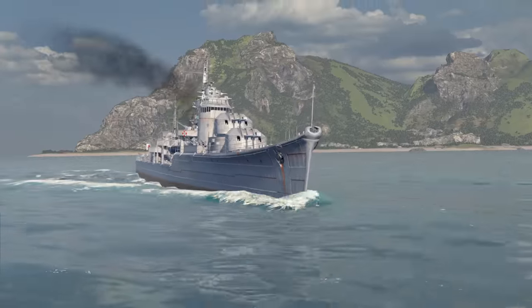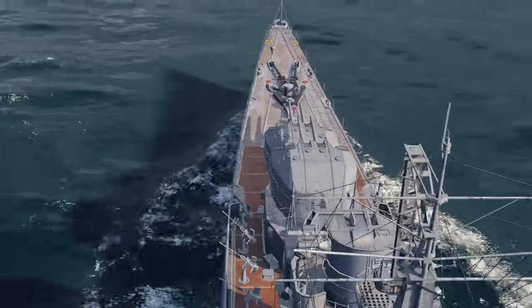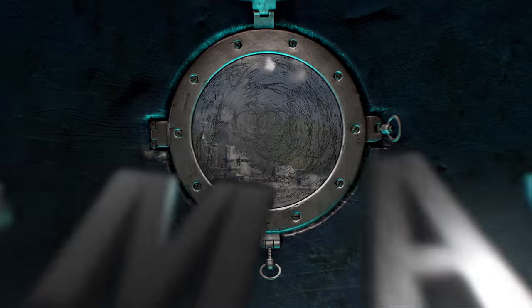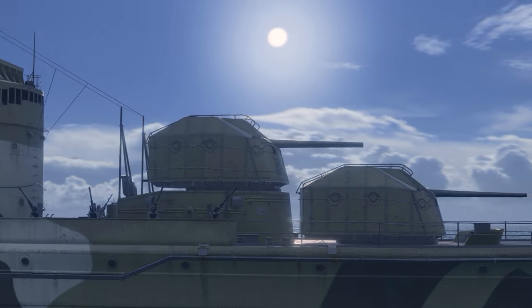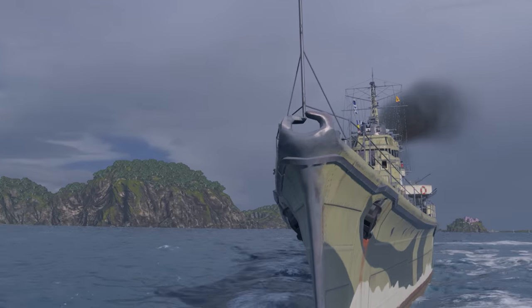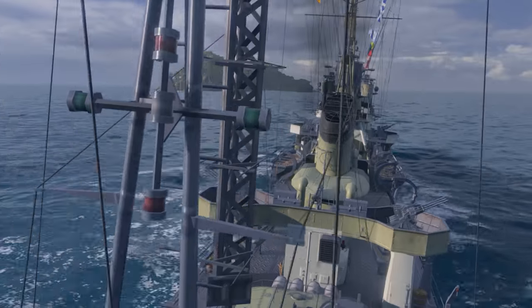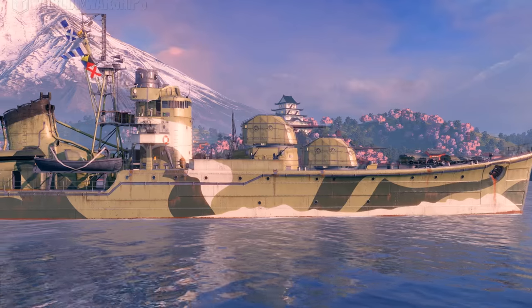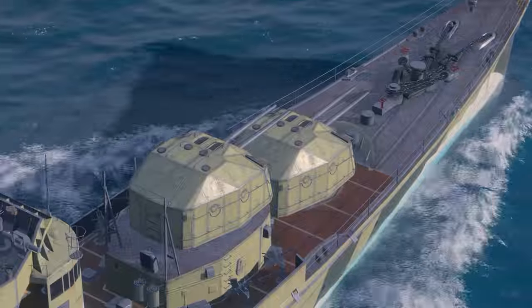What peculiar things will it bring to the samurai gameplay? Externally, Akizuki looks like her sisters in arms — low draft, narrow hull, and decent concealment. Purely Japanese traits. However, in top configuration, she features 20,400 hit points, which is the best survivability in her tier.